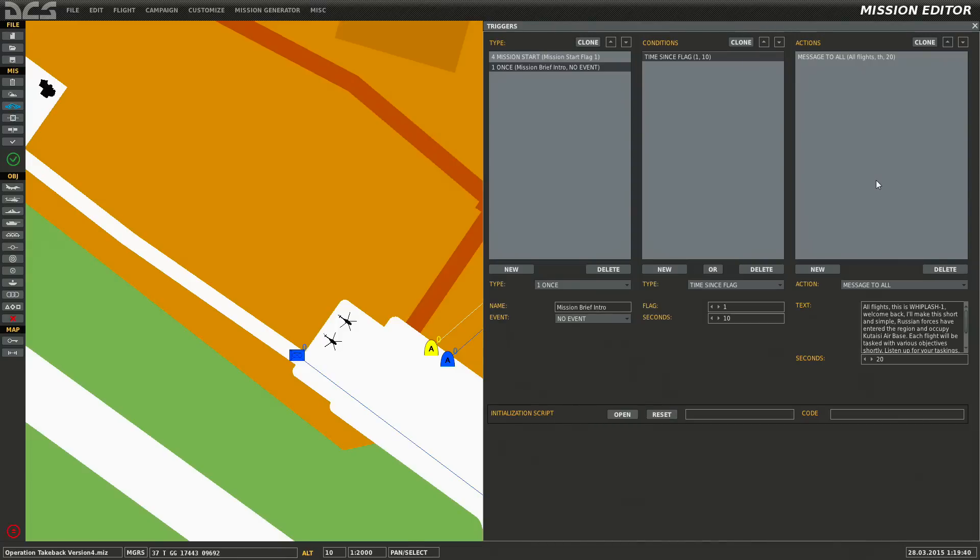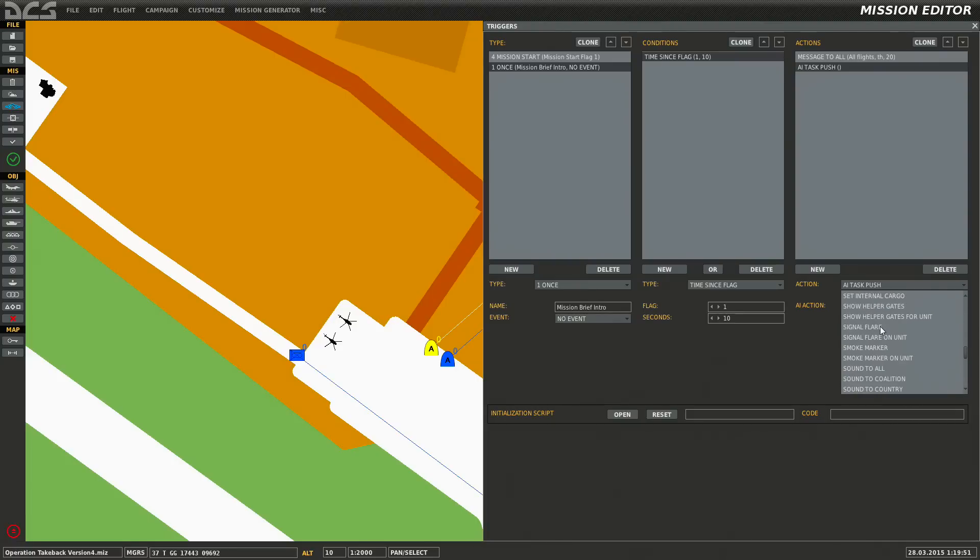Now if you want to get someone's attention, they might not see that pop-up — they might have their heads down in the cockpit trying to turn on the A-10. So go to 'New' and add some sound — 'Sound to All'. You can do coalition, country, group, or sound all. You need to use a .wav or .ogg file. I have another video on how to compress your sound files in DCS so your mission file size isn't huge.